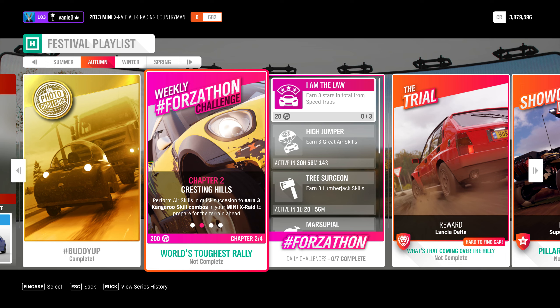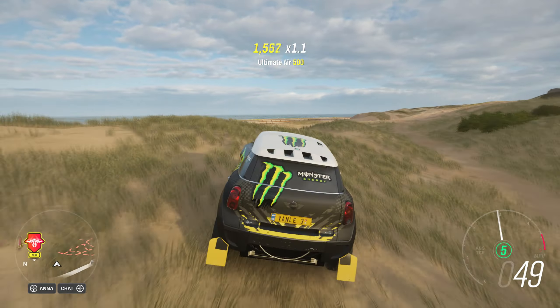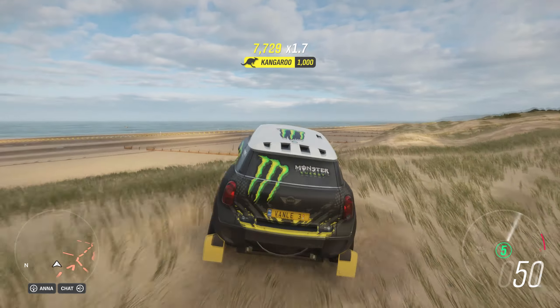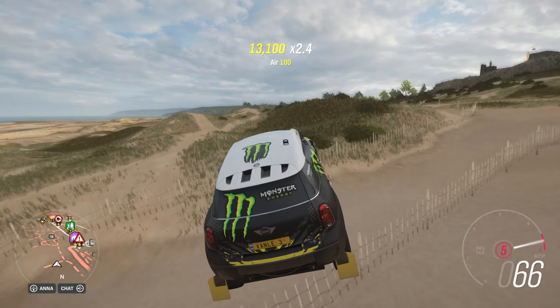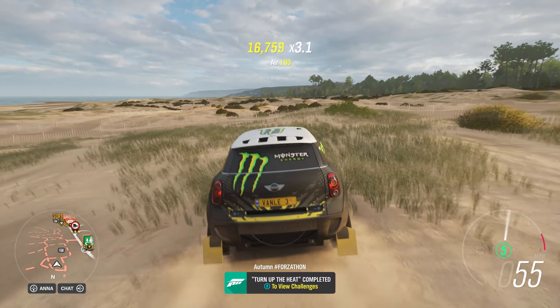Chapter two, Cresting Hills: perform air skills in quick succession to earn three kangaroo skill combos in your Mini X-Raid. The kangaroo skill combos are not particularly difficult — you just need to chain a couple of jumps together. I suggest doing it in an area like the beach, but really any area with a lot of bumps works. You get air skills every time you leave the ground, and even very small bumps count.